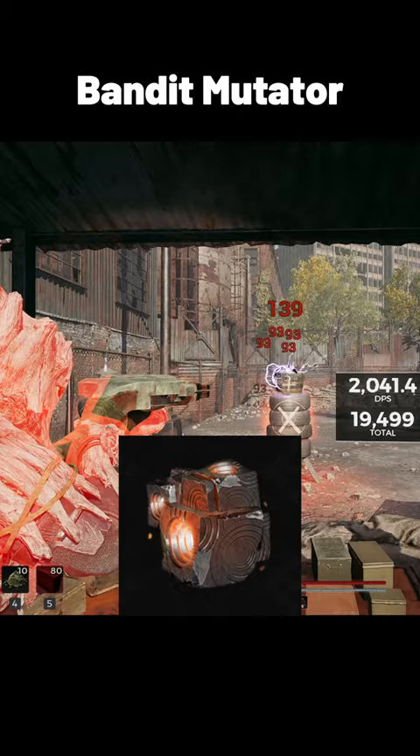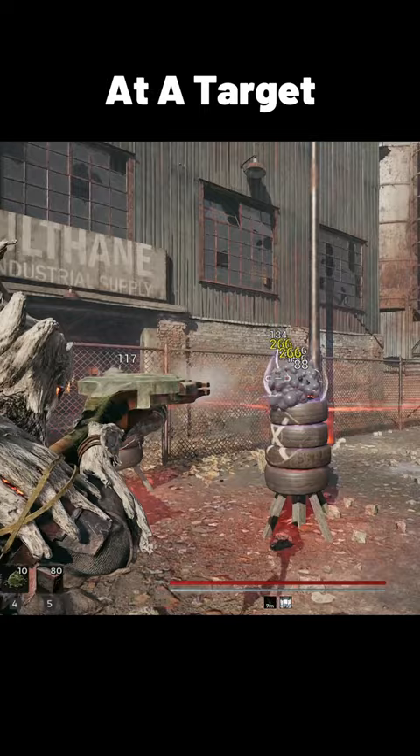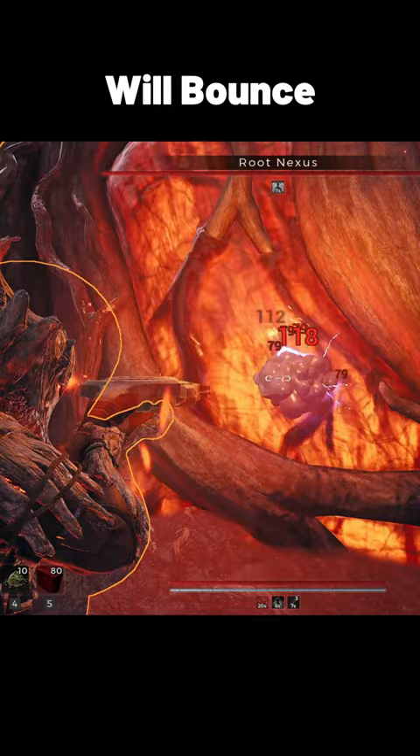Go ahead and throw on the Bandit mutator, and since the gun only has one bullet, it'll just reload itself half the time. Then put the Boar mod on your secondary weapon. Fire Boar at a target and then aim slightly to the side of the squishy pustule. Hit the correct spot, and the bullet will bounce in between the Boar over and over.